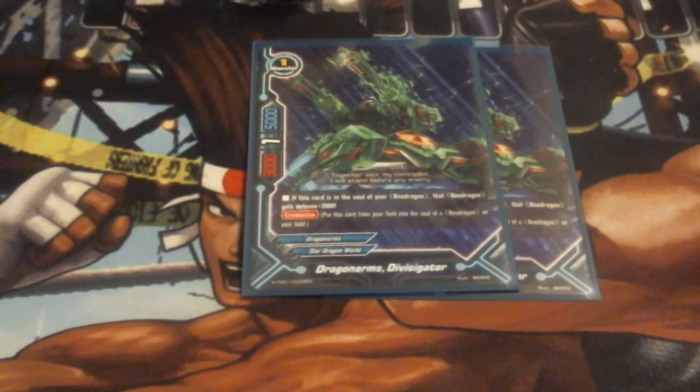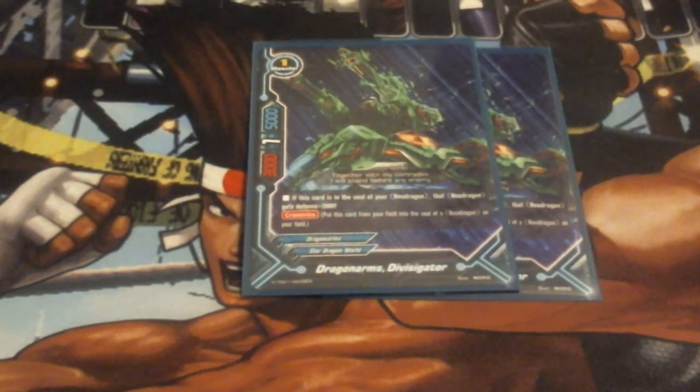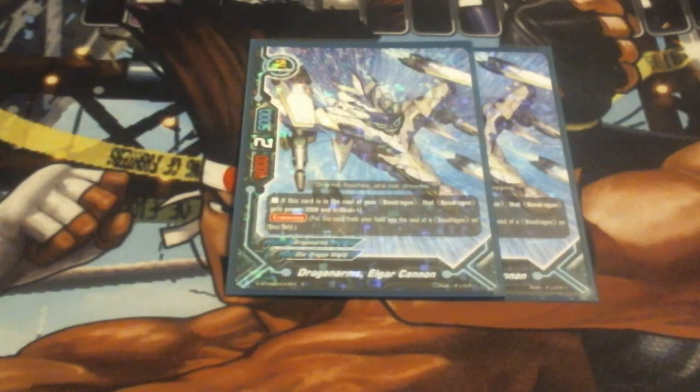This is Divisigator — when he's put into the soul, the unit he is cross-knighted with gets 2,000 offense. So he is actually a 3,000 offense boost if he's the first card into the soul, and Stronger Zero One will naturally get better bonuses depending on when you slot in Divisigator. Right off the bat that makes Stronger Zero One a 3-2-6, which is very good numbers. We run two of him. Next up we run two Elgar Cannon — Elgar Cannon is our attack boost, giving Stronger Zero One plus 2,000 offense, plus 1 crit, making him a 3-crit monster at 6-3-3 off the bat. Only getting stronger as the pumps get bigger the more soul he gathers. With Double Attack, if you can get 3 in the soul with him, that's 3 crit with Penetrate and Double Attack — pretty hefty numbers.